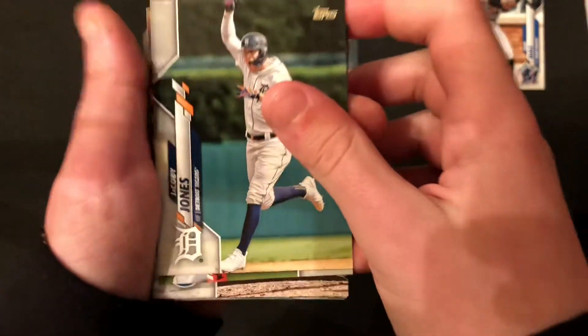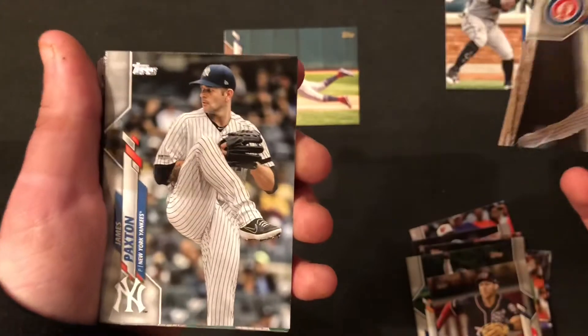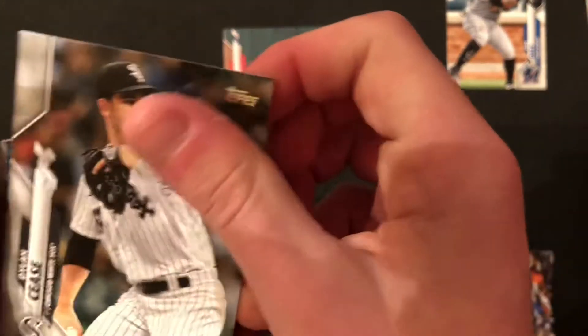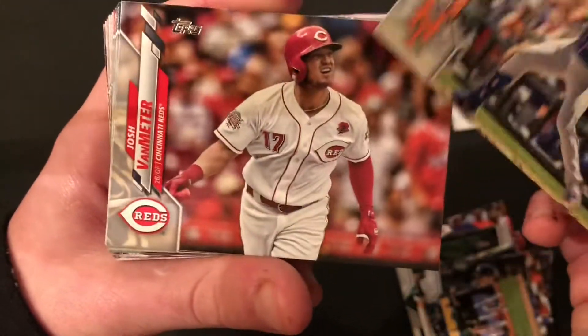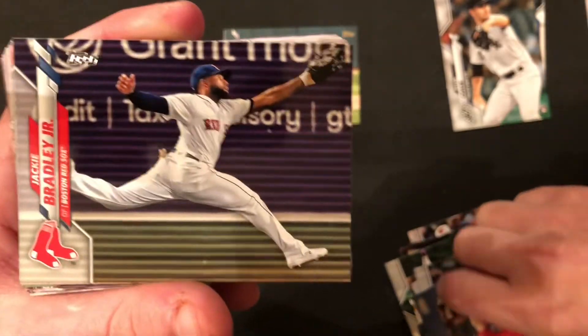Jacoby Jones. Trey Turner. Jose Quintana. James Taxton. Joe and Steve's rookie — ooh, not bad. That's one of our top rookies so far for sure. Dominic Smith. Josh Van Meter. John Lester. Charlie Culberson. Jackie Bradley Jr. — he's a free agent.